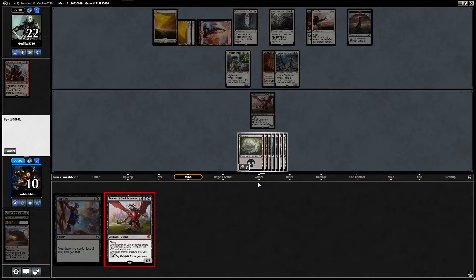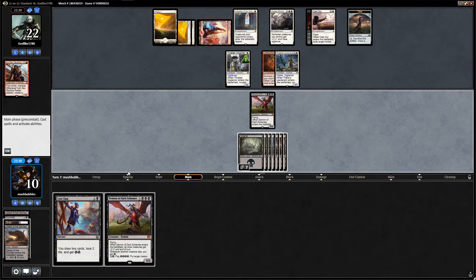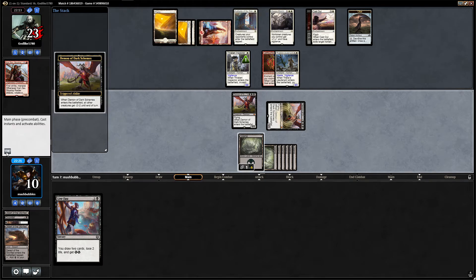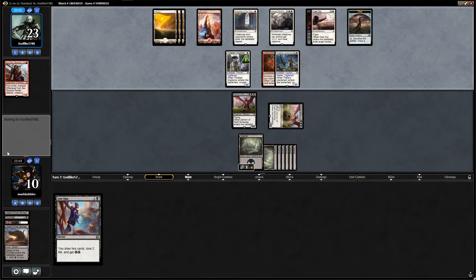We could play the second Demon — it gives everything minus two minus two. We do need the energy. We're not going to kill anything with this but maybe we want to get the second creature down. I think it's probably the best move getting another creature down because it comes in tapped so we're going to need it next turn. Opponent gains life, we'll stay back with a blocker. Then we can Live Fast next turn, get some energy. We really don't want to see a Cast Out — that would be really bad. And a Declaration in Stone would be epically bad.